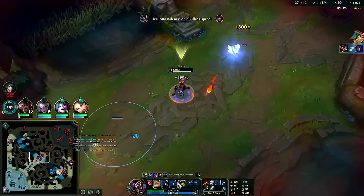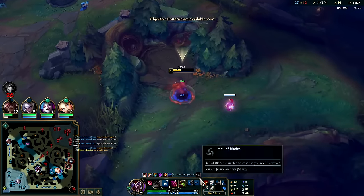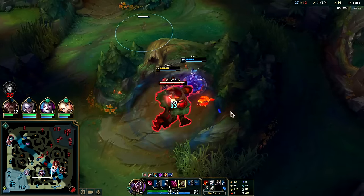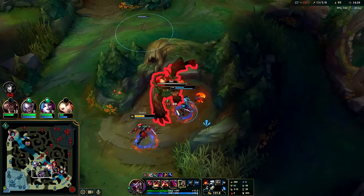Got her with a smite, run her down. Got her with Profane Hydra into an E - down she goes. She had quite a bit of damage for what she's building. I'll pop R, take my red buff real quick, look to go dragon. I'll send clone the other way so it tanks while I hit it from behind.